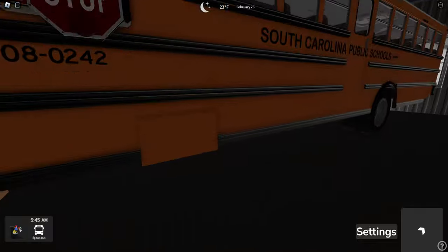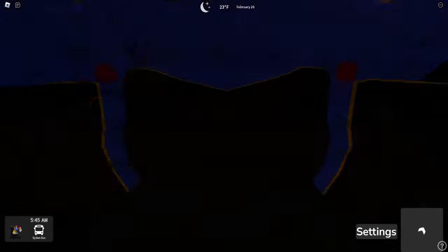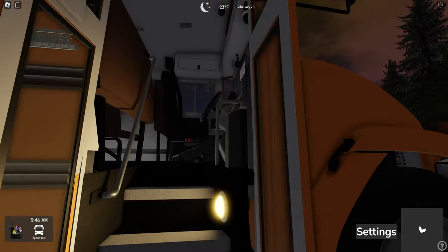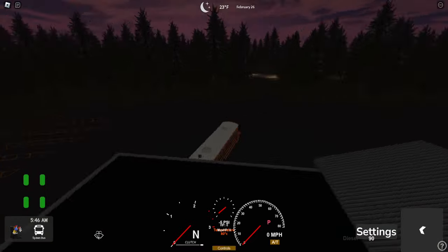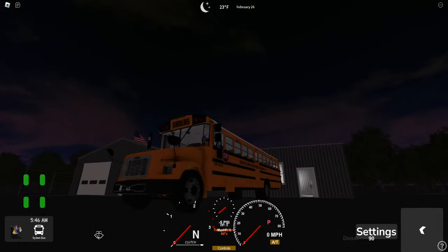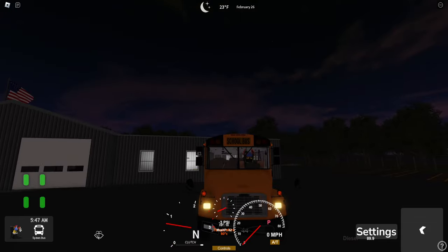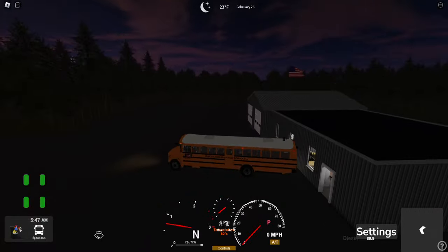So this is South Carolina. What's wrong with these rubrails? Why are they so shiny? Got a lot of South Carolina games — or just Carolina in general. To start the bus, you'll press K, and then you'll press J, and it should start right up, like that. Now, I wish we could get this UI off the screen — usually you could by pressing N, but it's not working.